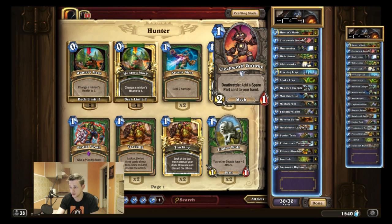I like Clockwork Gnome instead of Leper Gnome because the spare parts are usually very strong. Like if you get the freeze effect it really synergizes well with hunter. Let's say you play against a handlock and you can freeze a giant, or they play a big minion in one turn — you just freeze it and you have board control. You can just attack with all your minions one more time. It's really strong; most of the spare parts are very strong.